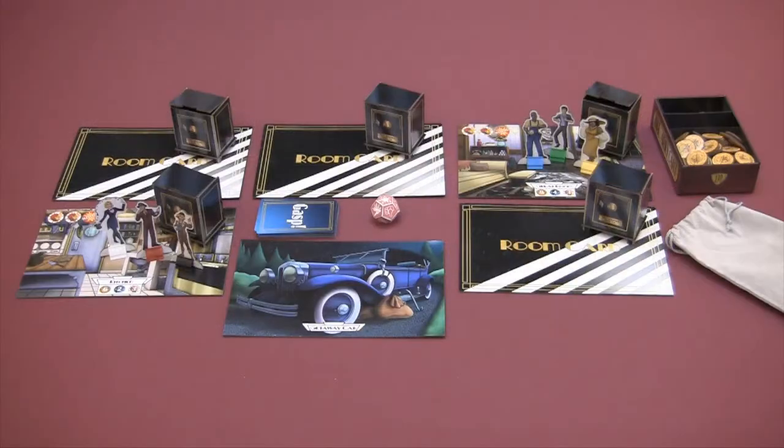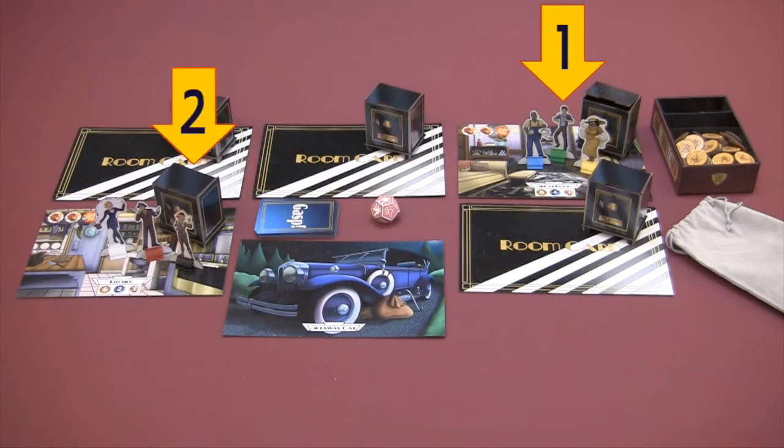In the Mansky Caper, players take turns drawing one token at a time from the various booby-trapped safes throughout the mansion. You have to split loot you find with everyone in your room, so it can be very advantageous to be alone in your room when you find loot. Plus, you have to choose carefully when to take a turn to head back to the getaway car and stash your loot to keep it safe.